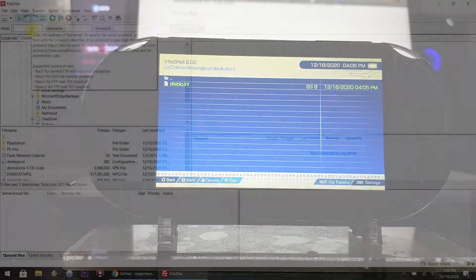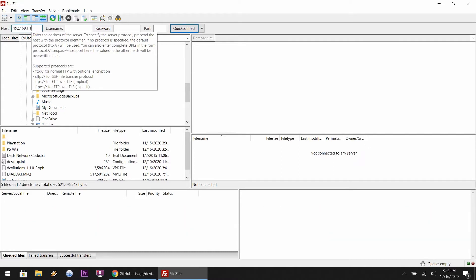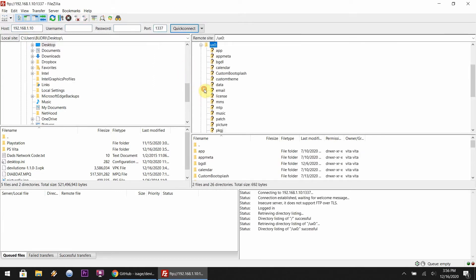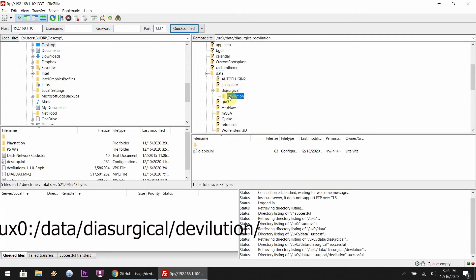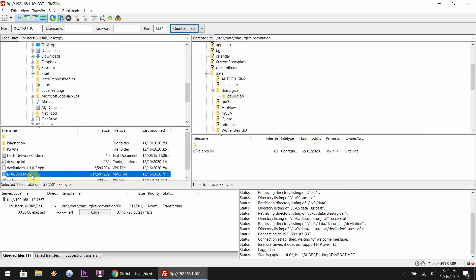Unfortunately, I don't know why the readme didn't mention that you've got to boot up the game first — but there you go. We're almost done. Go back to the computer, enter in the FTP numbers into your file transfer client. Go down to the UX0 folder, then the data folder, then go down to the folder where you need to drag and drop the actual Diablo data file into. It's quite a big file — it's going to take a good two to three minutes. I'll catch you when everything's done.